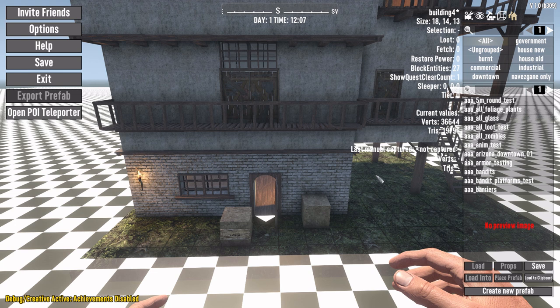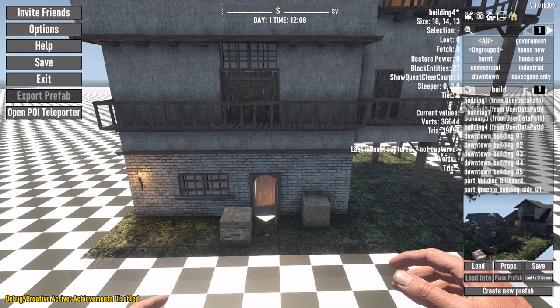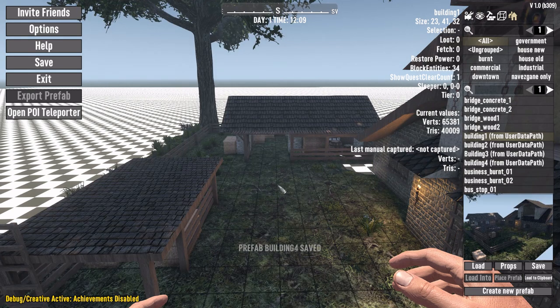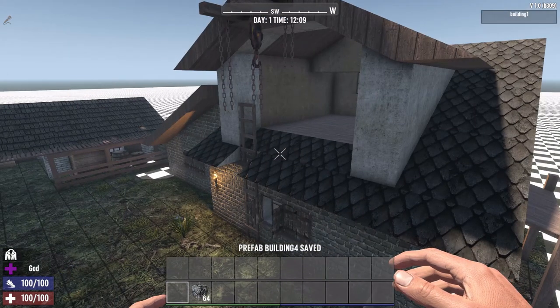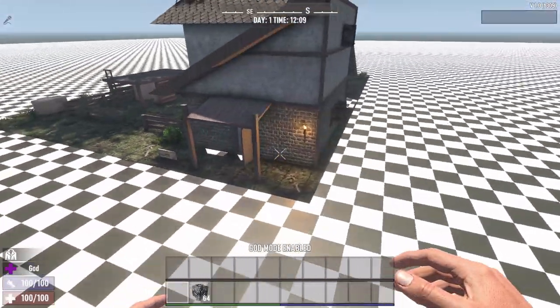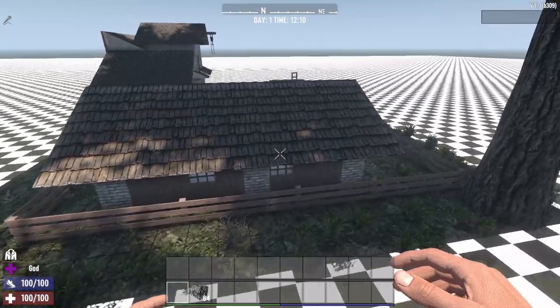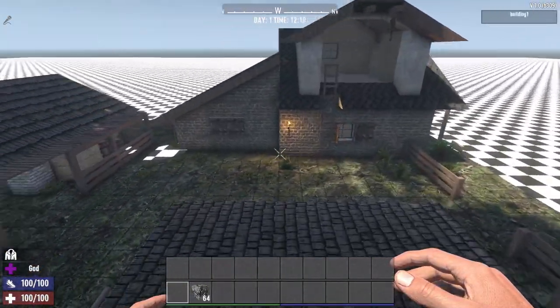I'm not sure if I did a preview image on this one. Let's try loading a different one - let's do building one. It does show the preview, so it is showing the prefab thumbnails I've already done. Let's go ahead and load it. So far I'm not seeing any question marks or issues. Ground plane is where it's supposed to be, textures are intact, and thumbnail is intact.